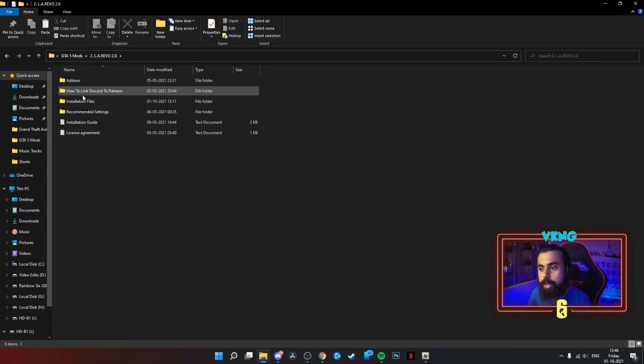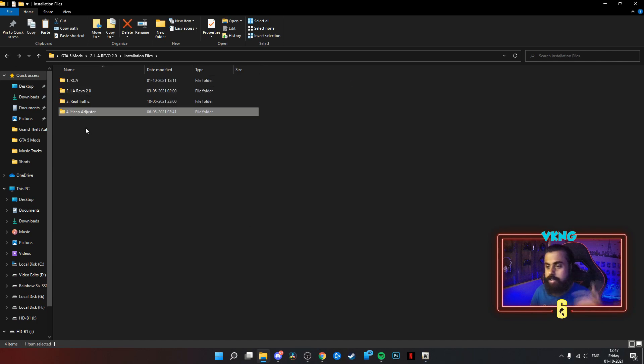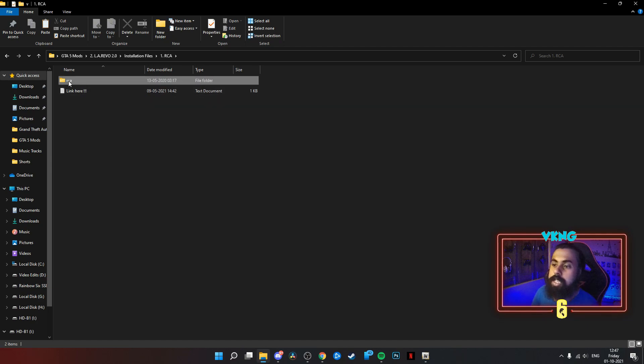Next we install LA Revo. LA Revo is a set of four files. First is RCA — Real California Atmosphere — which adds real-life hoardings: McDonald's panels, posters, Burger Shots turned into McDonald's and KFCs, giving you a real California atmosphere. In LA Revo you also get more trees throughout Los Santos, a more Los Angeles feel. With Real Traffic you get an overhaul of AI vehicles — more than 50 to 100 original real-life cars replacing generic GTA cars. The heap adjuster is already installed as a requisite.